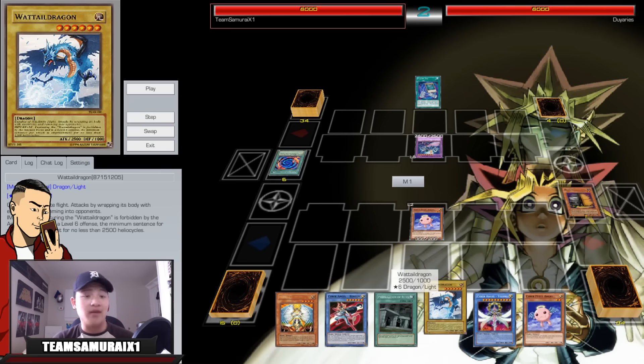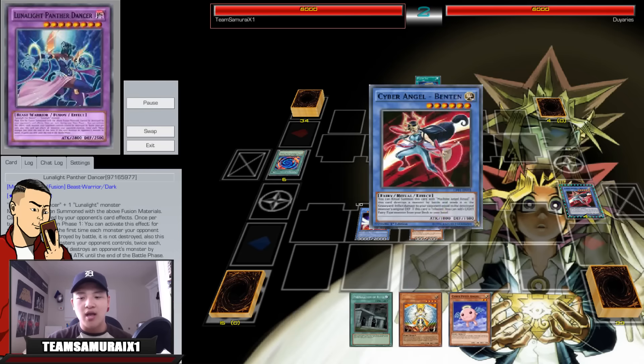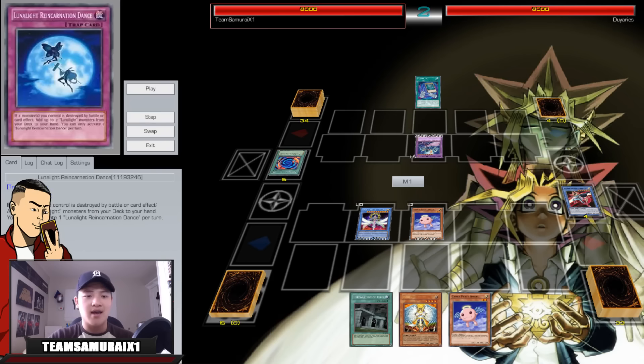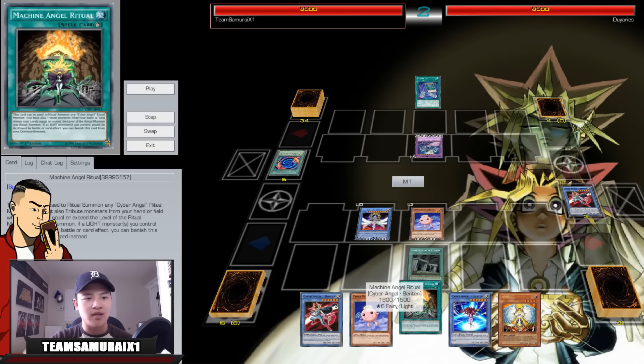The only downside about the Hieratic version in my personal opinion is just drawing your vanillas, but other than that the deck is fine — you can always use them as tribute fodder for your ritual monsters. I go Petit Angel, which searches the Machine Angel Ritual, and Preparation of Rites. I go Vishnu — if he had the Cat Dancer it would have gotten destroyed, but unfortunately he had the Panther Dancer on the board, which is immune to destruction effects.